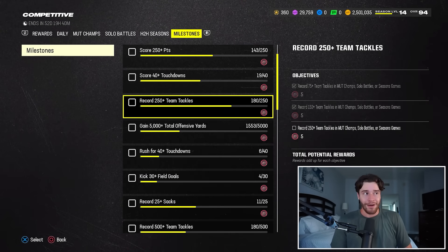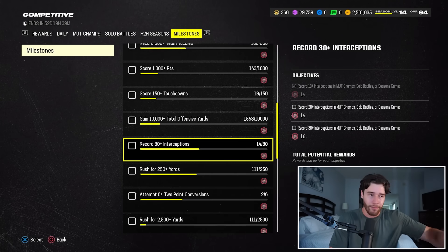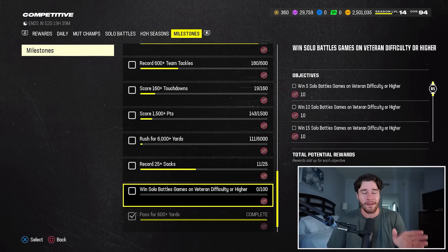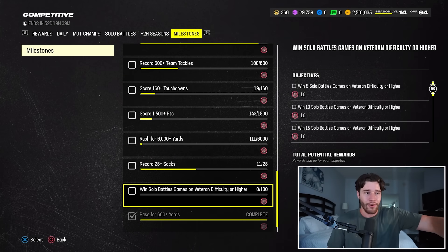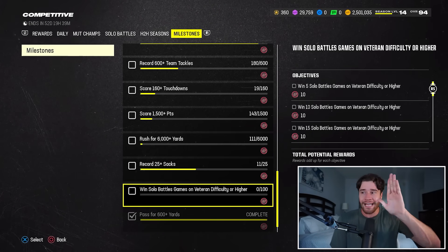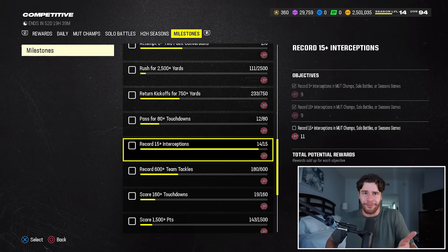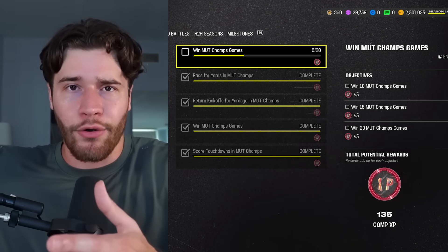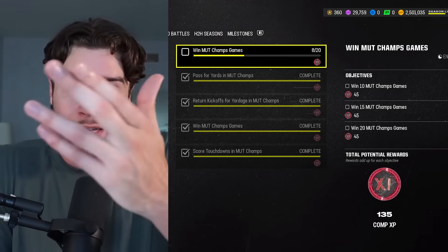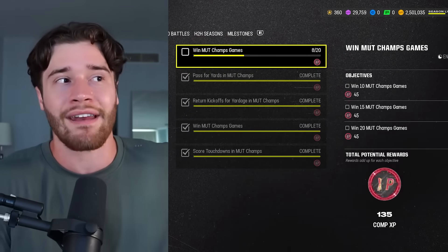As we take a look at the milestones, this is really where you can rack it up. If we look at how much CP is available from completing every single one of these milestones, that would be a total of 650 CP — not including this one mission that gives you 200 but is a little difficult to complete. So not including that mission, you can get 650 CP, which is enough total competitive points to get the player for free. When you throw in solo battles as well, that number gets closer to about 1,100 competitive points total.